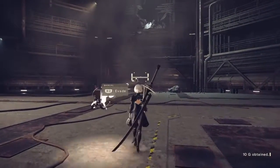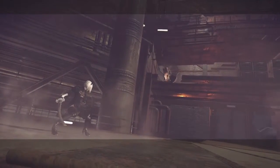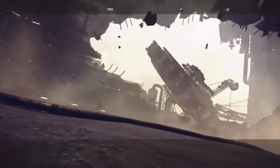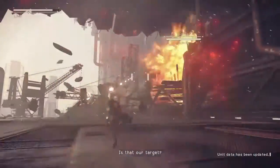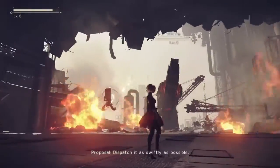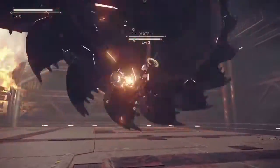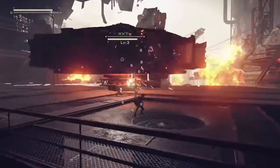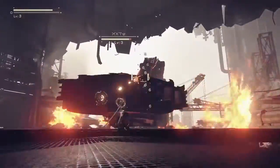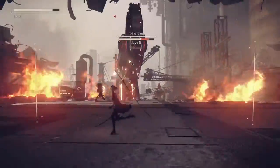Oh, got a big guy. R2 to evade. We took him out, that wasn't too hard. Oh, you're like a big saw hand thingy. I guess we gotta wait until I get close. Negative — this enemy is unrelated, proposal: dispatch it as swiftly as possible. Seems like if I hold down R2 I can actually dash. Let's try not to get hit — I feel like this thing does a lot of damage.